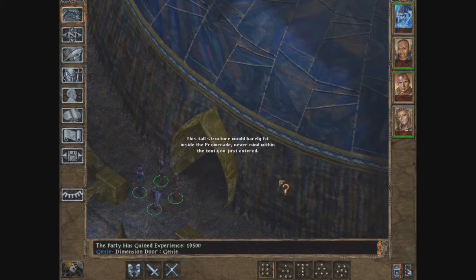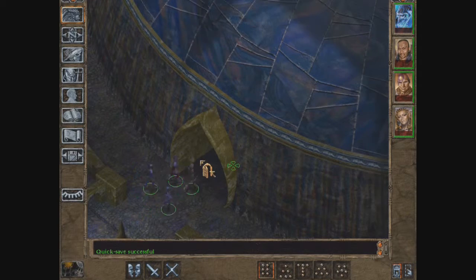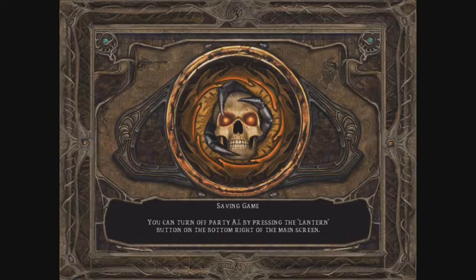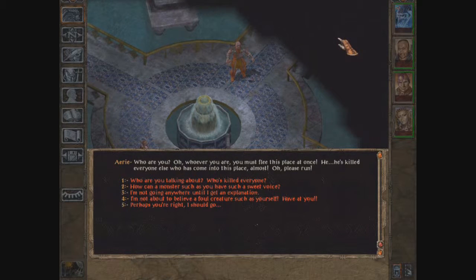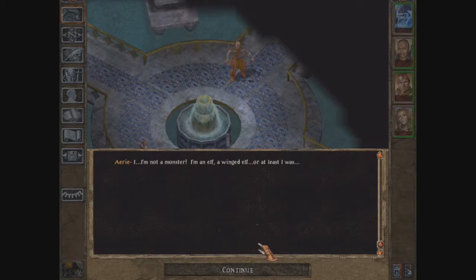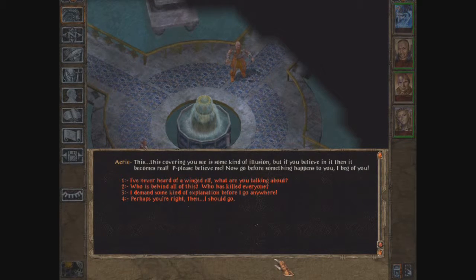The genie respects those with the most agile and quick minds and leaves. Let's enter the tall structure and head inside. We encounter someone who says we must flee — he's killed everyone else who came here. Strange — since when do ogres have the voice of a girl? It turns out this is actually a winged elf under an illusion.